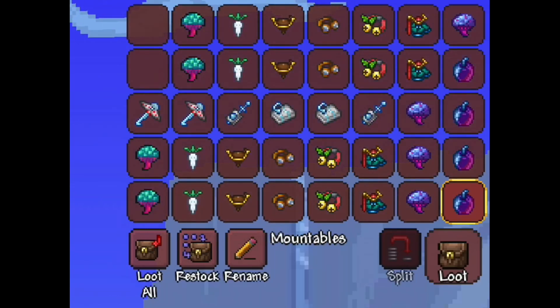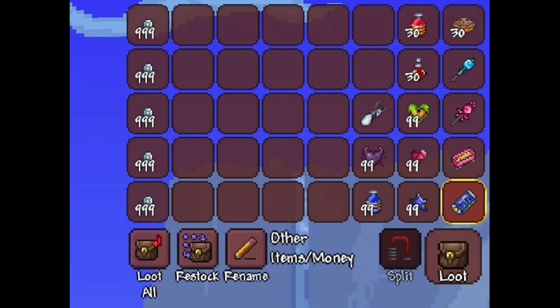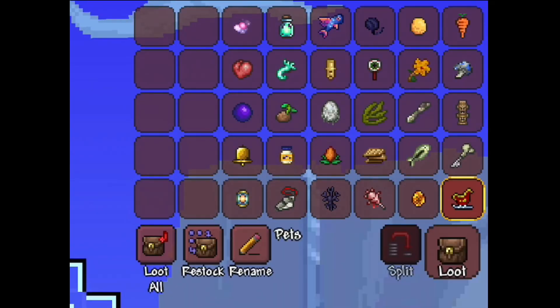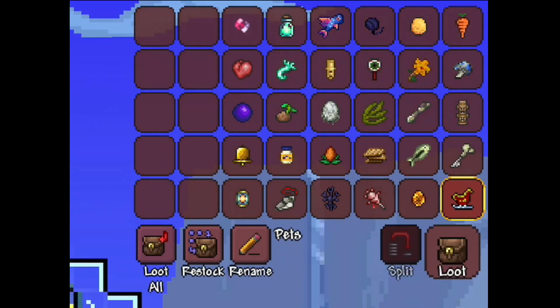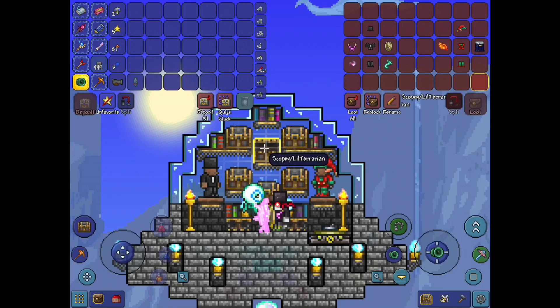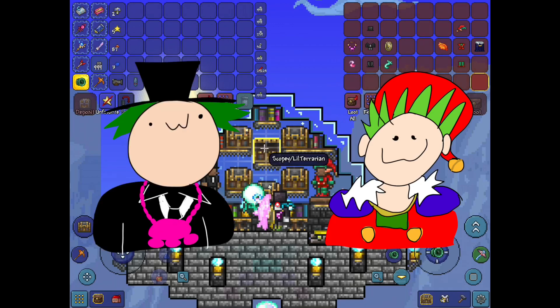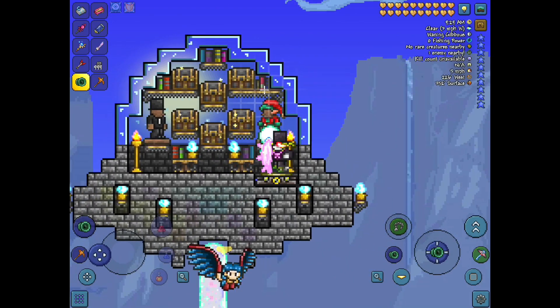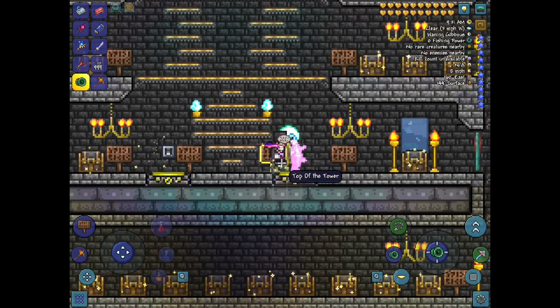We've got the mountables, the other items with money, and up here we've got the pets. A lot of people were asking where the pets were, so I've decided to add pets into the general useful items. Up here we've got the armor and the wings. In the middle chest, if you want to be Little Terrarian or if you want to be me, you can go for it — I've got all the vanity items there for you.